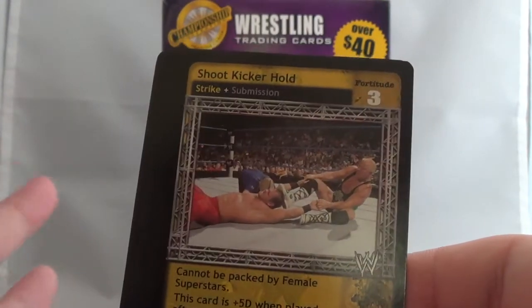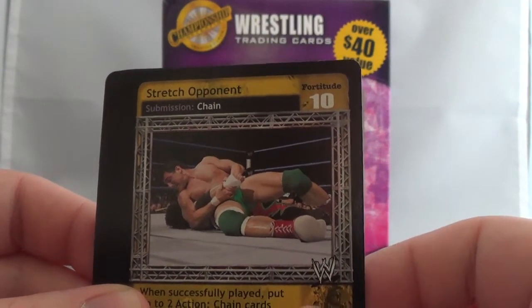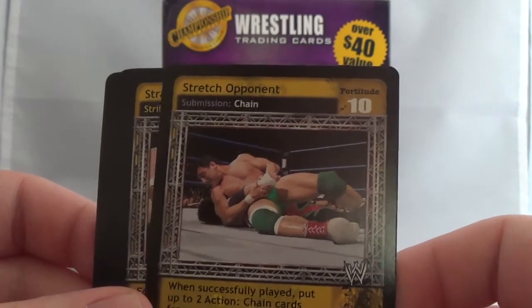It's Finlay and Benoit, which you know, they had history from ECW. We have a Stretch Opponent, Submission Chain. Looks like Nunzio, and I'm thinking that's Super Crazy, which I know they had a match at ECW One Night Stand that year.